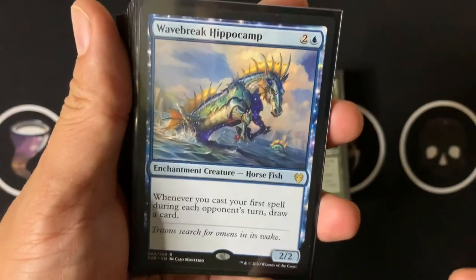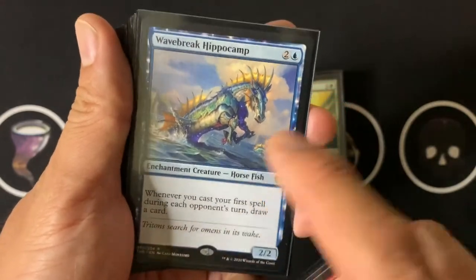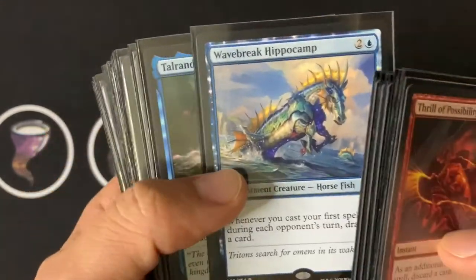I really like this new card from Theros Beyond Death: Wavebreak Hippocamp. When you cast your first spell during each opponent's turn, draw a card. Since we have lots of instants, we can just draw cards with that on everyone's turn.